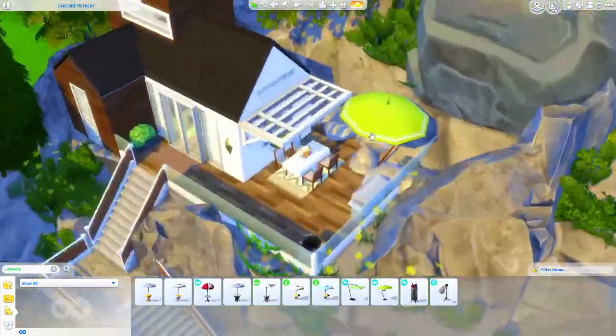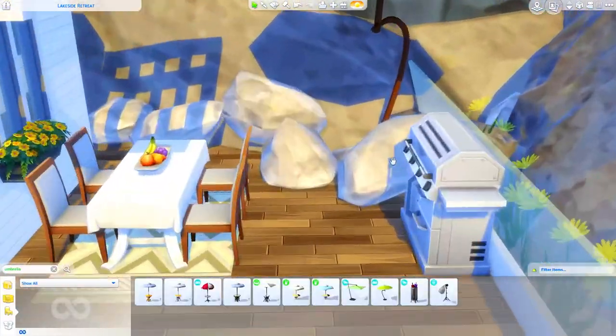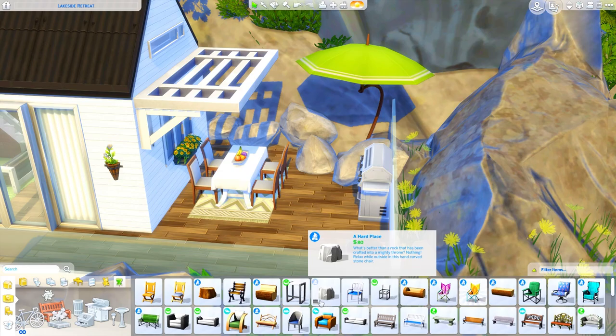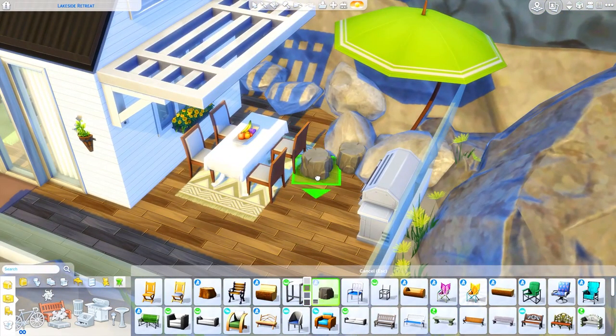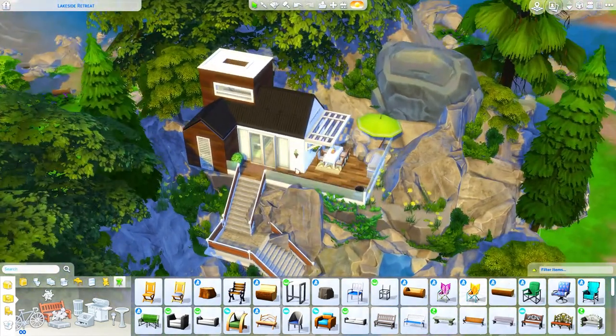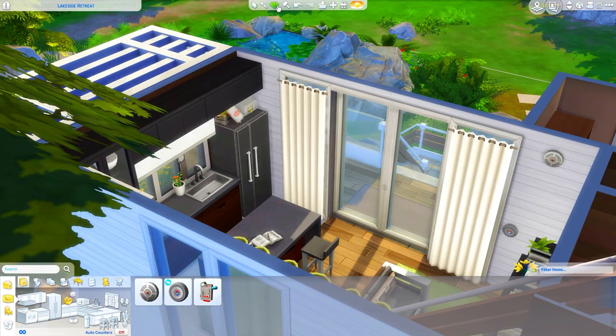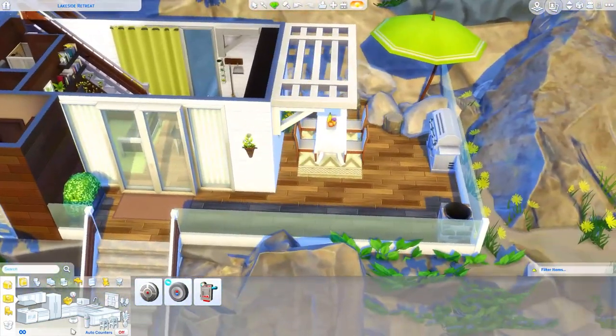Finishing up the landscaping — adding a couple more bushes, a little umbrella, and a couple of the rock chairs so you can sit under the umbrella on the rocks. I tried to combine those items to look natural. And of course adding the thermostat and fire alarm as well.